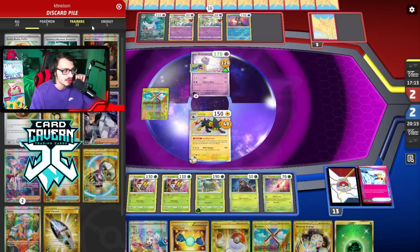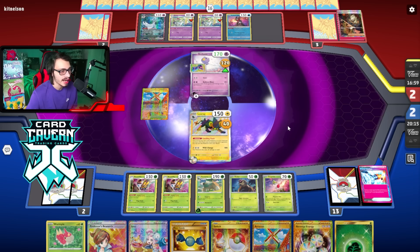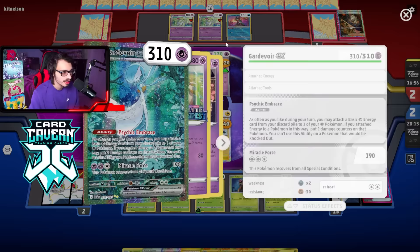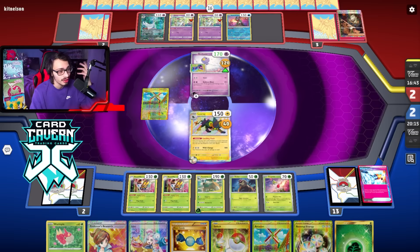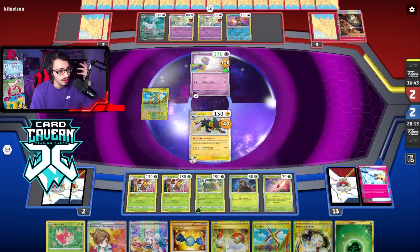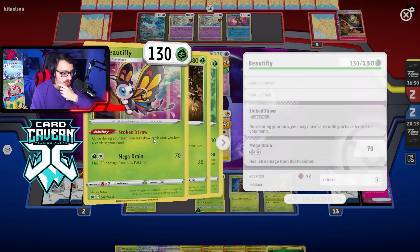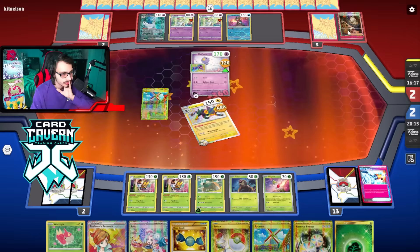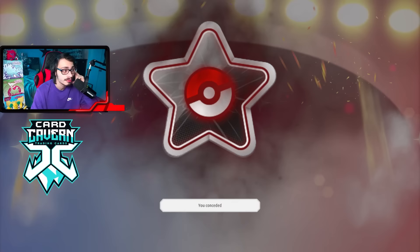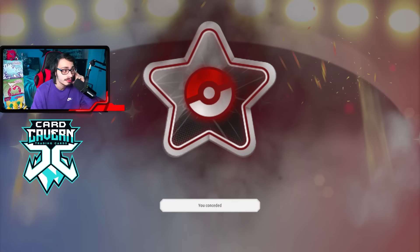There you have it folks — that is my Torterra EX deck in action. I really wish Torterra was a little bit better and did a little bit more damage. For now it's got to be a bit of a Bad Deck Friday deck. I did like the addition of the Evo Press Torterra — trying Torterra EX by itself just wasn't cutting it. The Luxray is obviously really nice to have, and even though it doesn't synergize with Torterra EX, with double Turo it's not a big deal. It's nice to have a way to deal with Lugia and Pidgeot in one hit. The Beautifly is a pretty good engine since you can't use Bibberol with Torterra EX — drawing until you have six in your hand is actually just good in general.